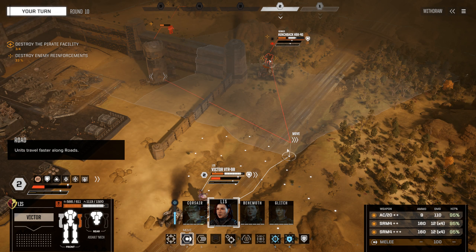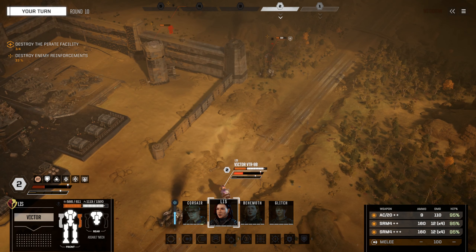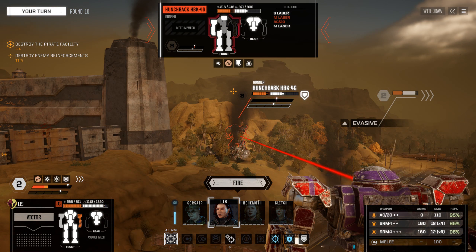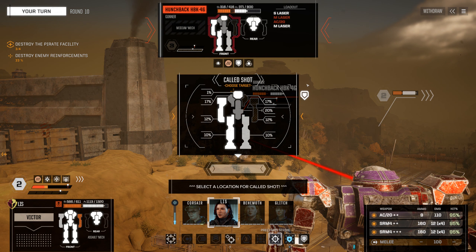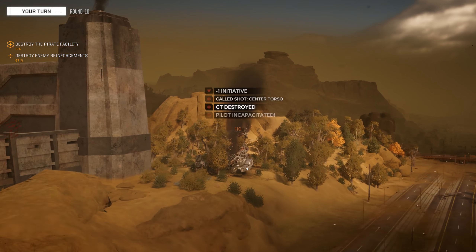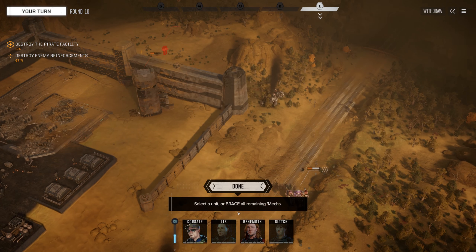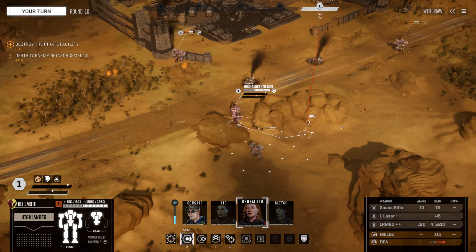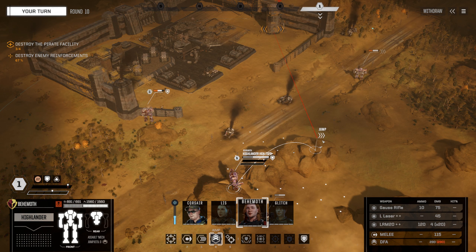And that removes his ability to act this turn. We can get a shot on the Hunchback from here — let's do that. I'd rather not lose the left arm if we can avoid it, but if we have to lose something, that left arm is the first thing we want to lose. You can get a called shot on this Hunchback center torso — he is actually entrenched though, so it's 100 HP. I can do 110 to him if you hit. Nice — two mediums fall in basically the same position.